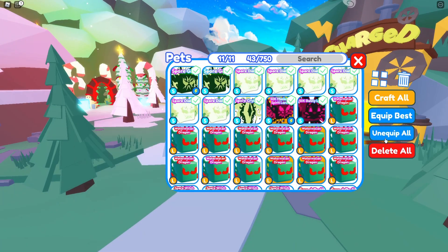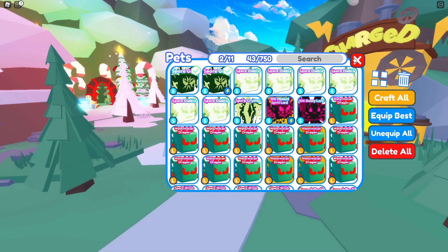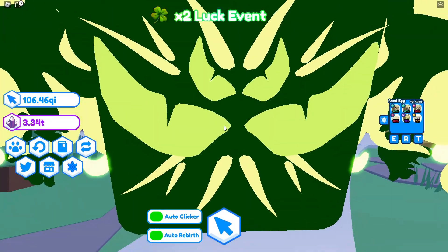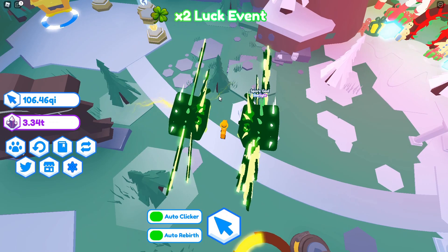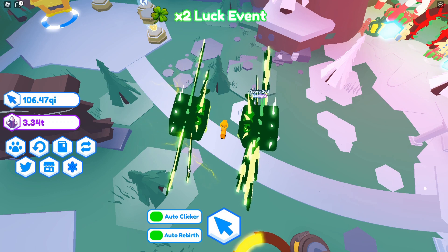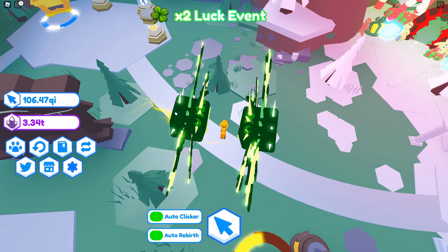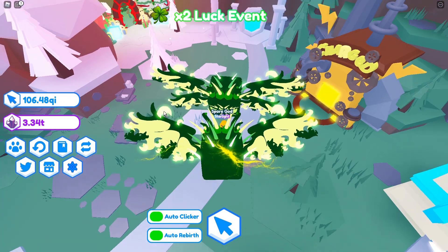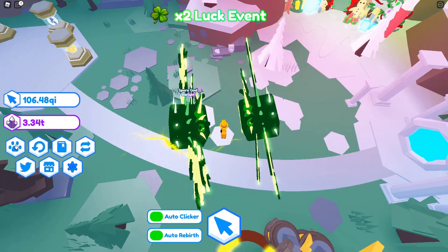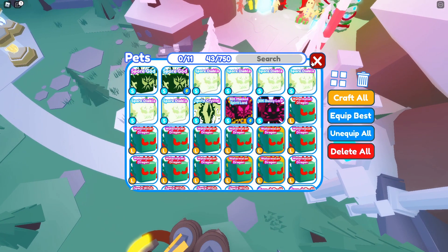Let's show off what charged pets look like visually. Equipping a normal Spore God on the right and the charged Spore God on the left, you can see the difference — the charged one has little yellow lightning bolts coming out of it. With higher graphics settings this effect is more prominent, but even on graphics setting one you can clearly see the lightning bolts distinguishing charged pets.